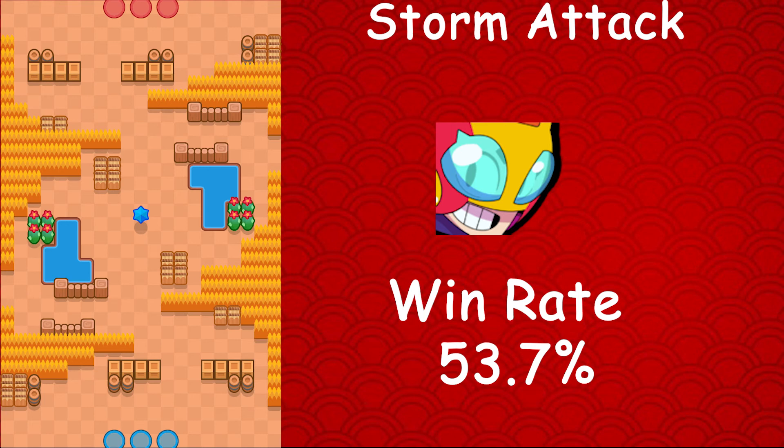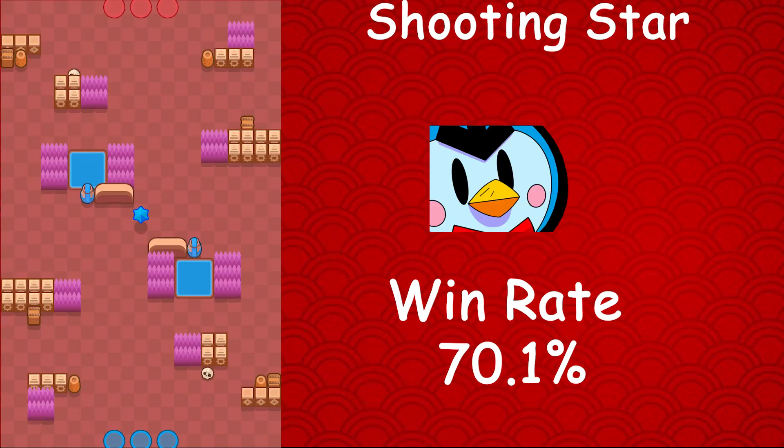Max has overall bad stats there, and she's also the worst brawler on Canal Grande with a 27.7% win rate. Moving on to Mr. P, whose best map is Shooting Star — Mr. P has a 70.1% win rate, a 1.4% usage rate, and a 0.3% star player rate. Mr. P has the highest win rate of any brawler in bounty at 70.1%, and he's also the best brawler on Shooting Star, Dry Season, Flanking Maneuver, and Storm Attack. With an average win rate of over 60% in bounty, Mr. P is the best brawler in the mode overall.